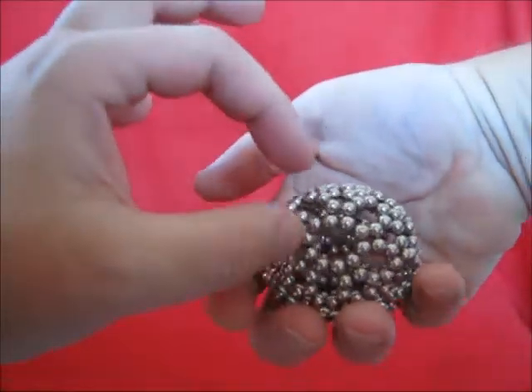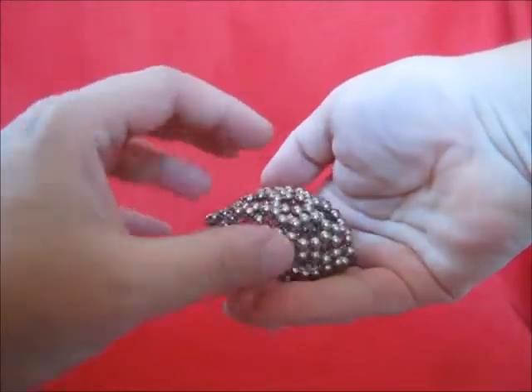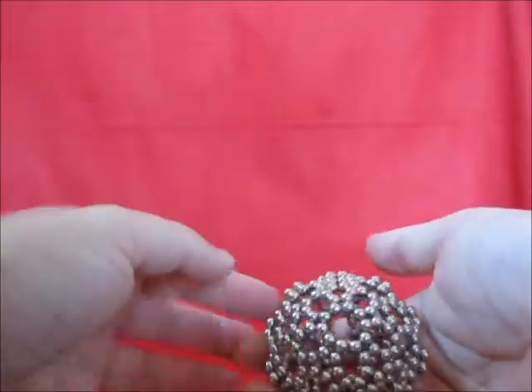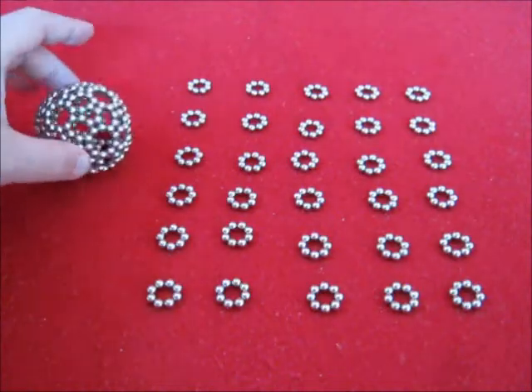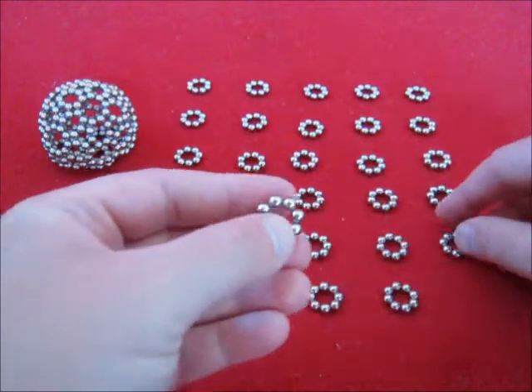Now, carefully collapse the neighboring octagons. For making the bubble, you need 30 octagons.